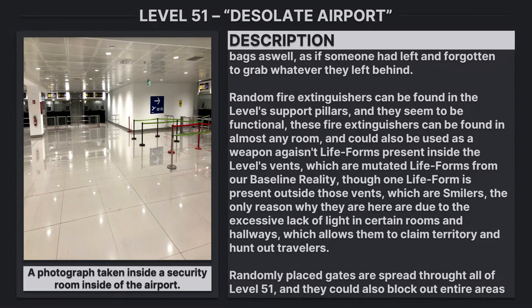Random fire extinguishers can be found at level support pillars and they appear to be functional. These can be found in almost any room and could also be used as a weapon against life forms present inside the level's vents, which are mutated life forms from baseline reality. One life form is also present outside the vents: smilers. They are here due to the excessive lack of lights in certain rooms and hallways, which allows them to claim territory and hunt travelers.